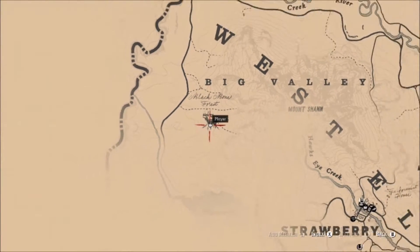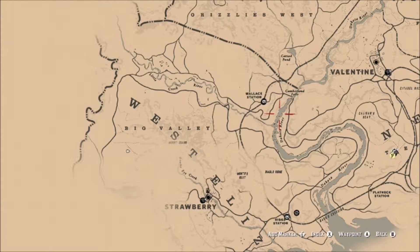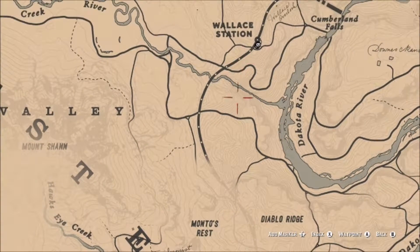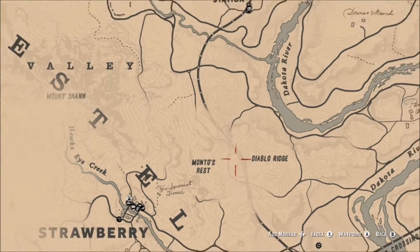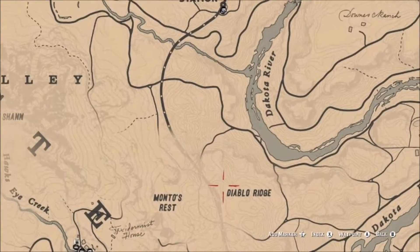Now we need to find a trapper to sell this pelt to. We'll find one right along the railroad tracks just below Wallet's Station. There's another station called Riggs, and just behind Riggs Station there is a trapper — that's where we'll head now.